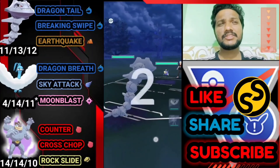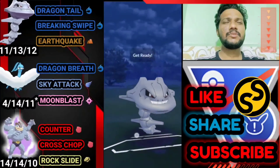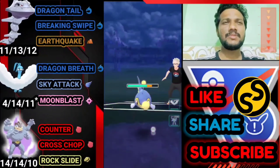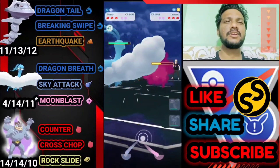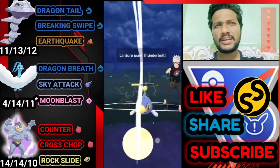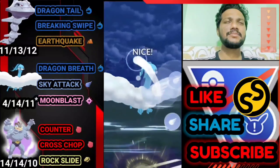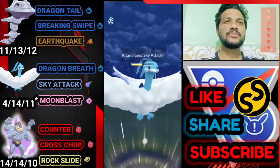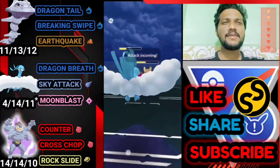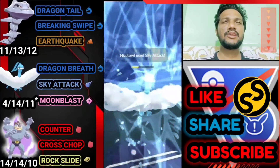Moving on to the next battle. Steelix versus Langton — another bad start. Trying to catch his move first. Going for Breaking Swipe to apply the attack debuff so Surf does less damage. He saw my Altaria and goes for Thunderbolt, but the attack debuff means it doesn't do much — just like the previous match. Going for Sky Attack but he switches to something else, trying to deliver one more Sky Attack.